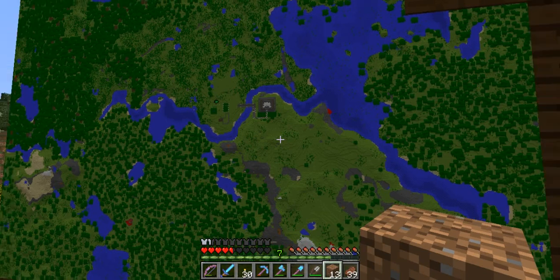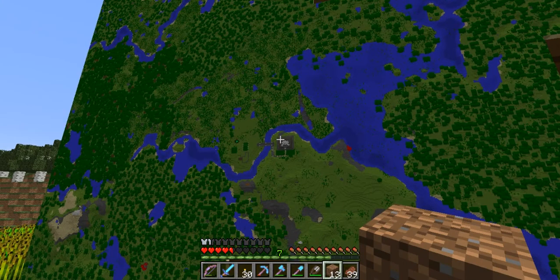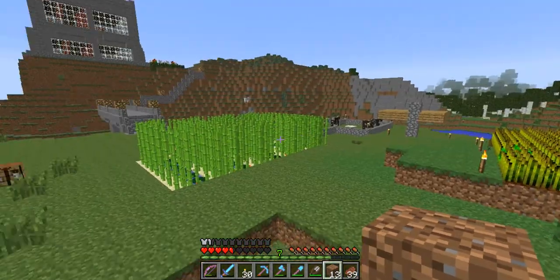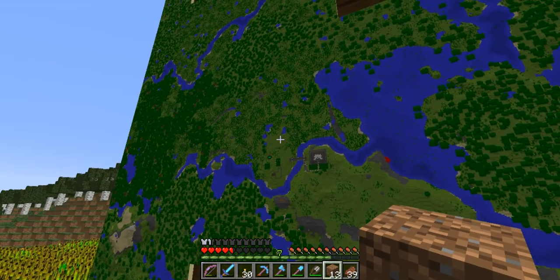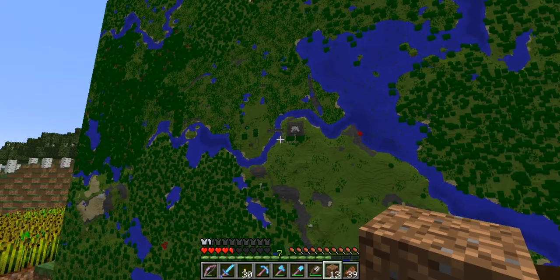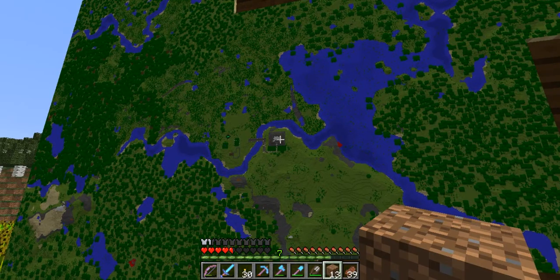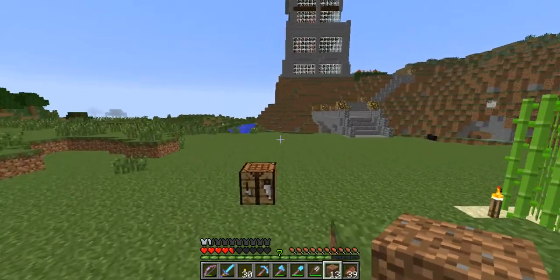Hi guys, welcome back. Stein here, we're back playing Minecraft with Stein. I've been making a few adjustments - this is our area here. I cleared out a bit of land where we're going to build a nice little starter house hopefully. I added a small bridge and a path up to our lookout tower. Let me take you around quickly and show you what I've done - so here's the bridge.